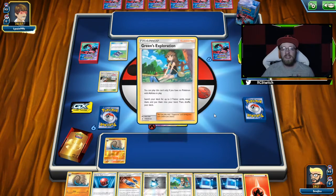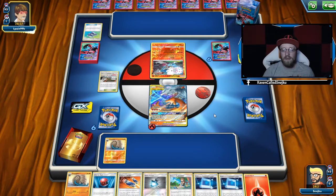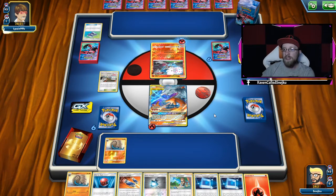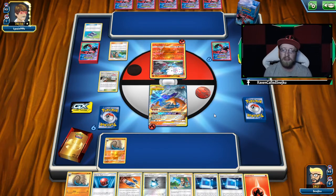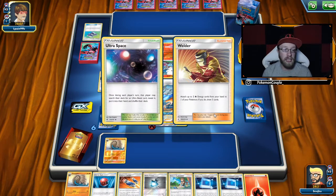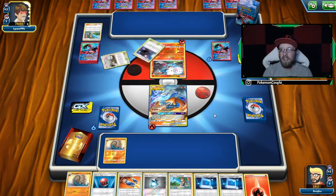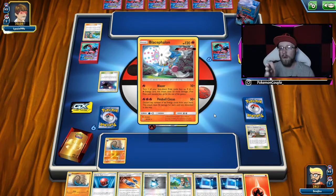How amazing is that — turn 2, he can't play any items, so he has to be fast right now. I could have gone for Green's Exploration for Welder, I just didn't want to risk it. It was just me trying to play around something and not risk a lot. Was it a good play, was it a bad play? He didn't play Reset Stamp at all. He can get rid of my stadium — I don't care at this point — as long as he's going to have more Pokémon on the bench.